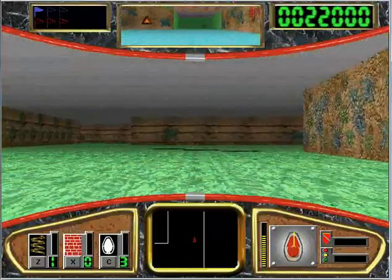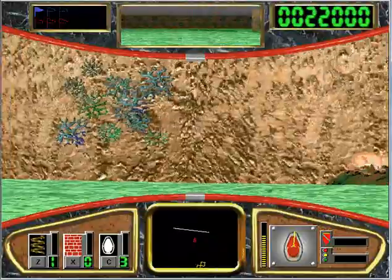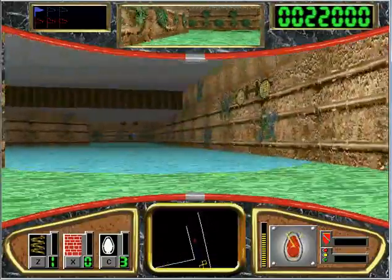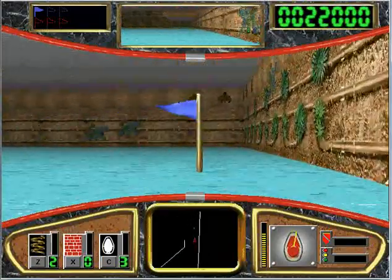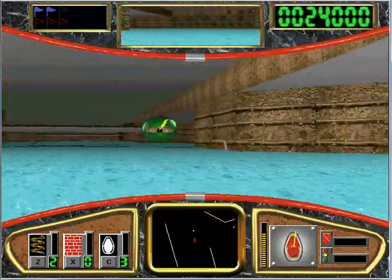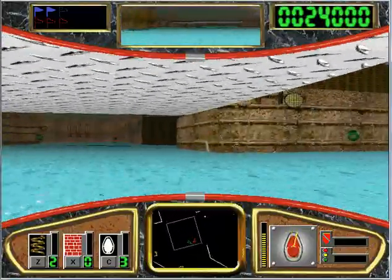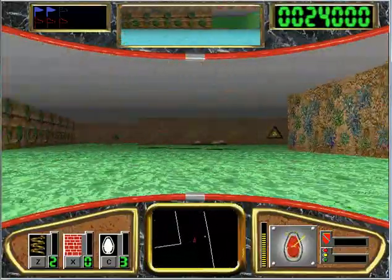There's one power-up that has like a circle with a slash through it, and it makes you lose one of your flags. And that thing I just got was — I guess it could be considered a short circuit or a surge. It made my little radar thing in the bottom middle of the screen not display as much information. See those red ones on the right? If you run over them, you lose a flag. So I want to avoid those at all costs.